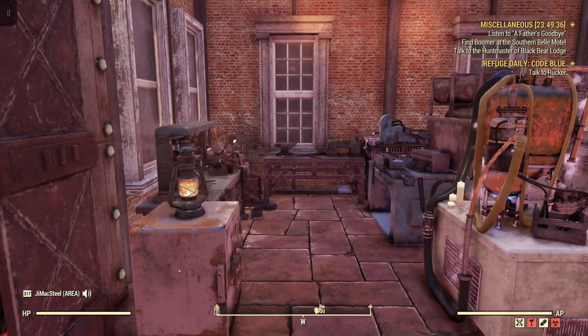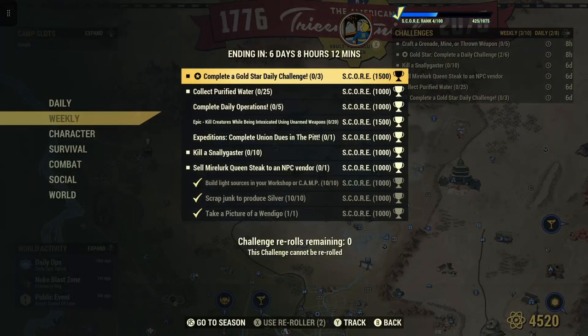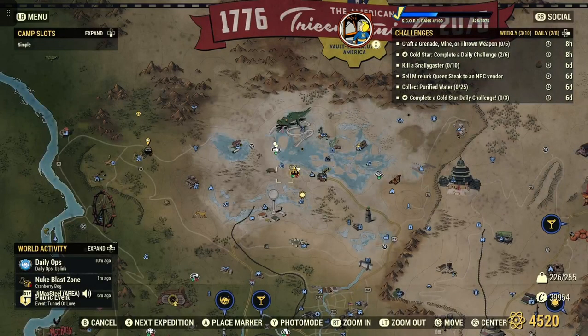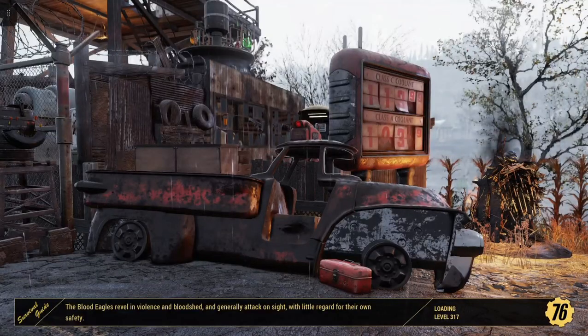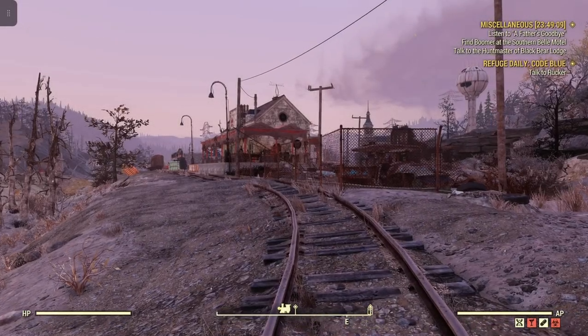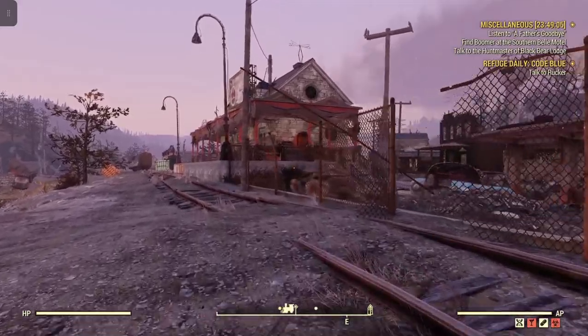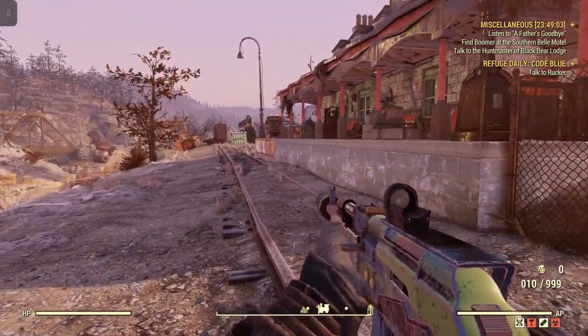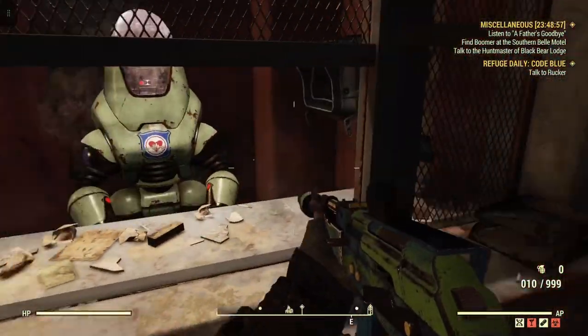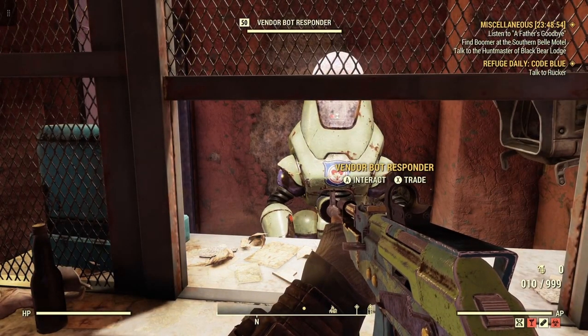Now that we got our steak, let's check back to that weekly and see what else we have to do. We have to sell to an NPC vendor. Let's go ahead to the train station. Let's sell this vendor bot responder.